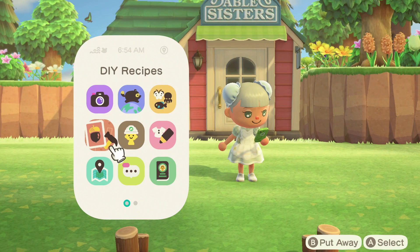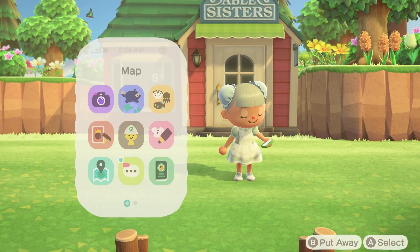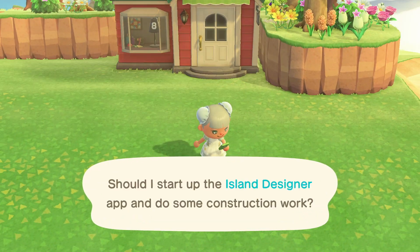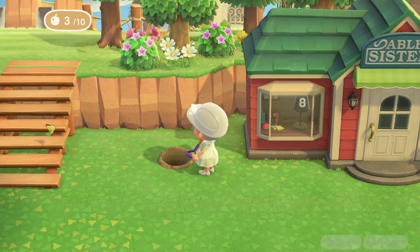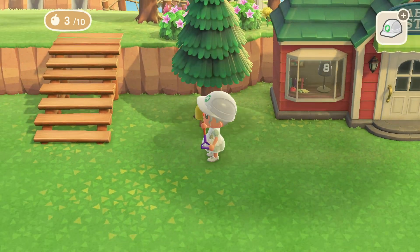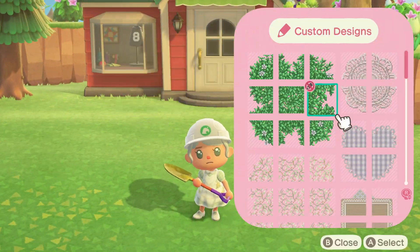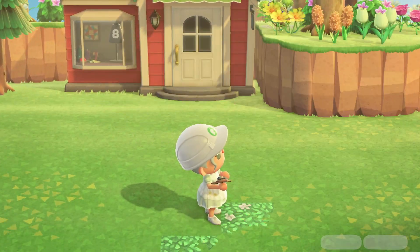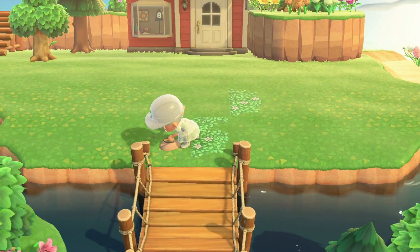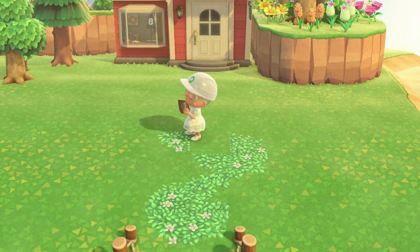I also wanted to go ahead and show you all my map so far. I did a bunch of terraforming yesterday on the upper left hand side — I honestly still don't love it right now, but that's okay. I'm going to start up the island designer app and start decorating. For this first part I'll be laying down some trees to frame the area, and then laying down this really pretty grass pathing that will lead from the bridge up into Ables.